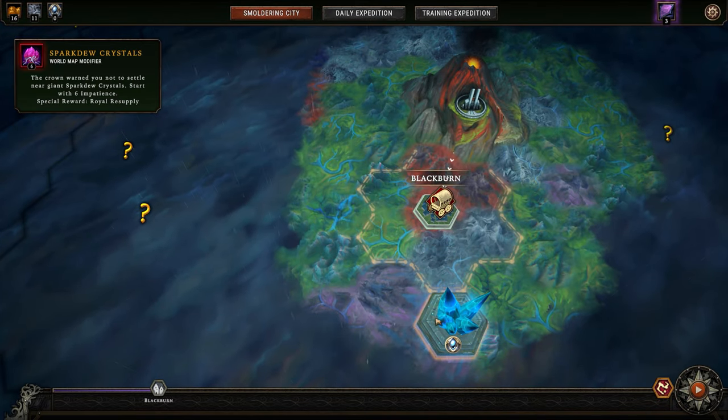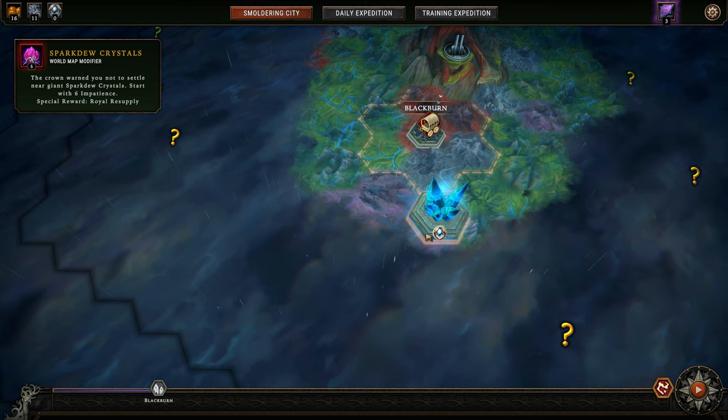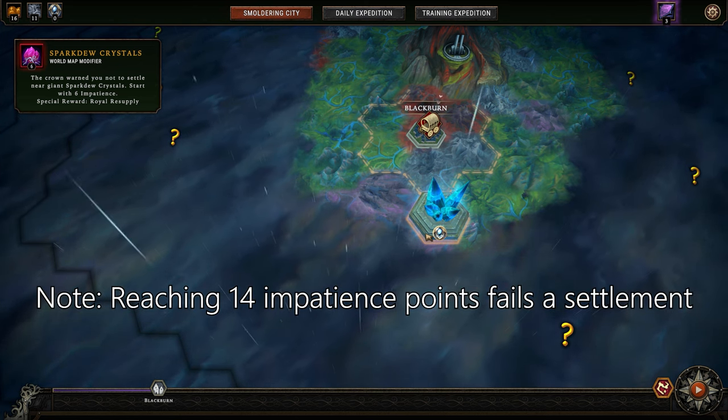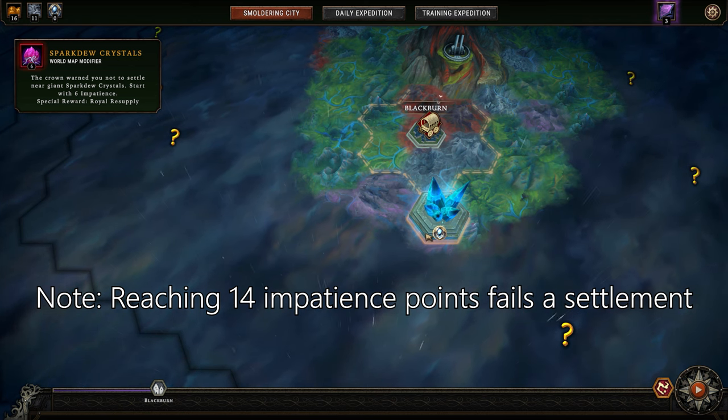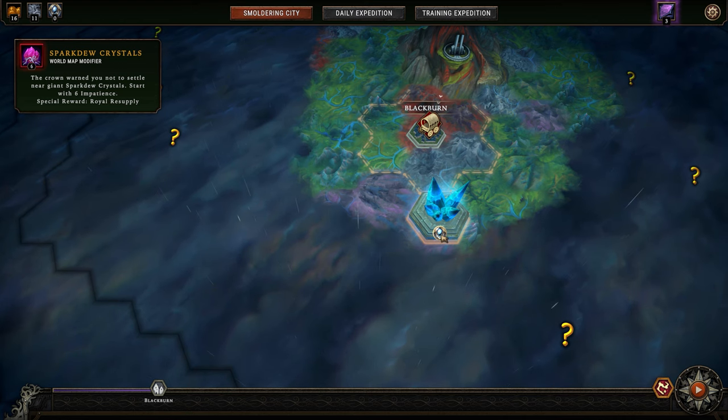But be warned — Royal Resupplies are given when you encamp near a negative modifier. For instance, this one would have me start a settlement with six Impatience points. The decision as to whether to incur a debuff is one you will have to make yourself. Just don't forget that your ultimate goal is to reach and open the Ancient Seals.